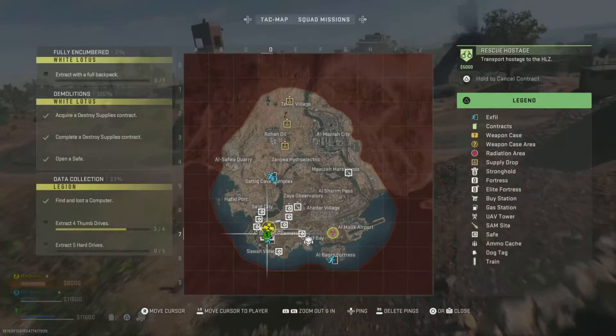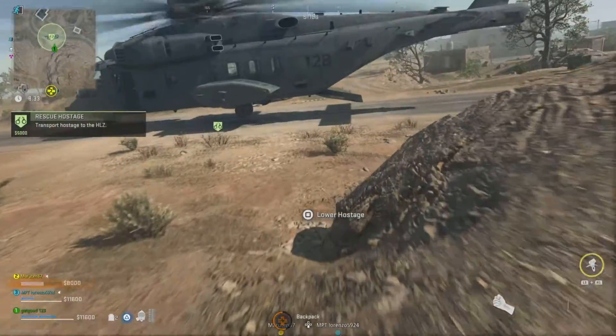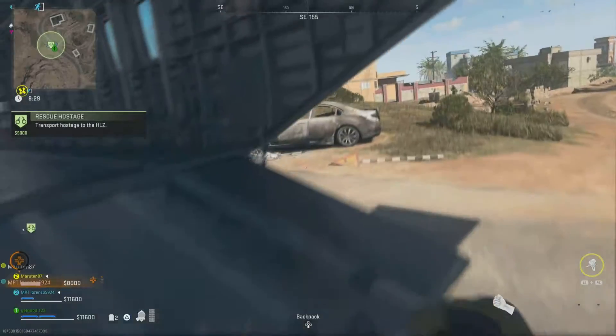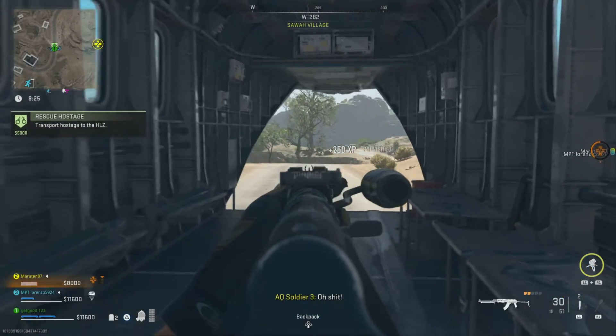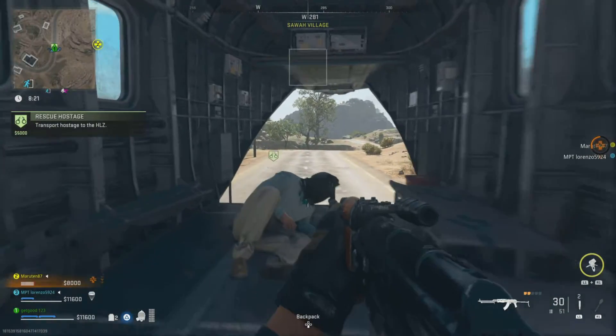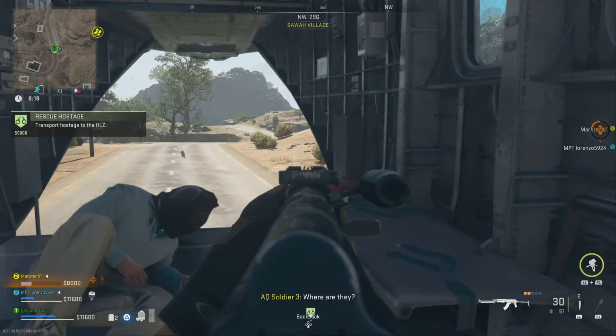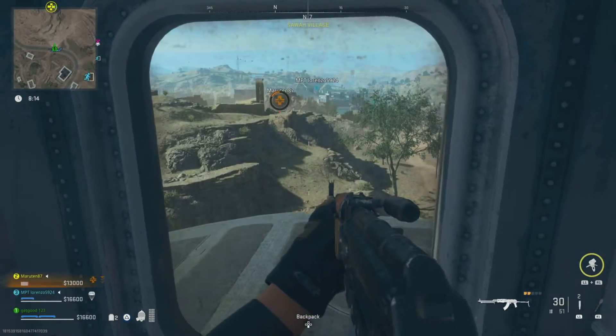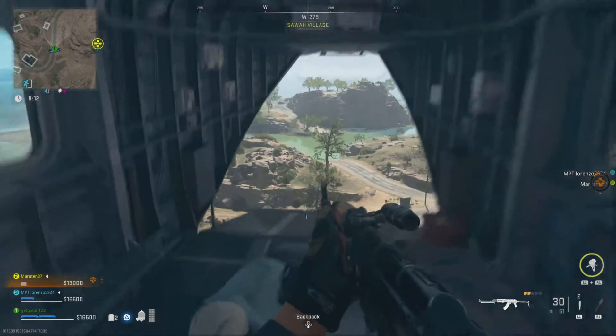Luckily they didn't down me, which was good because you can't get onto the ramp if you're downed. I protected the hostage to see if anybody came, and luckily no one did. The helicopter takes off — and that's literally it guys. It's not that hard, just a simple contract.